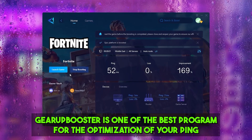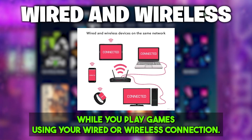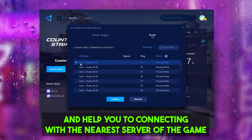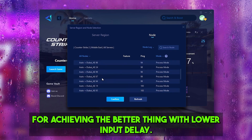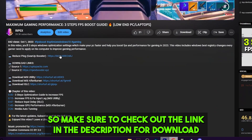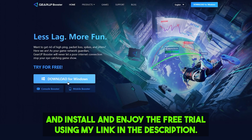Gear Booster is one of the best programs for optimizing your ping while playing games on a wired or wireless connection. It reroutes your network to help you connect to the nearest game server for better ping and lower input delay. Check the link in the description to download and enjoy the free trial.